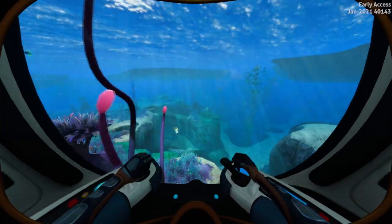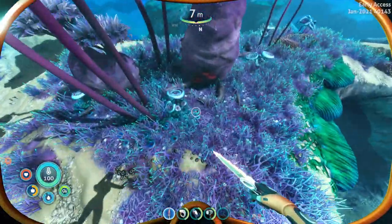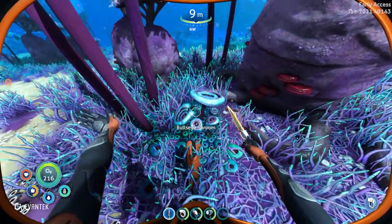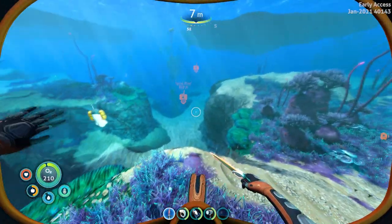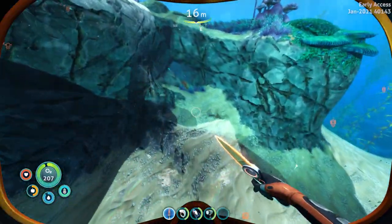The first three plants that we can find are in the shallow twisty bridges biome, which makes them quite easy to find. Here we have the bullseye shroom which you harvest by hitting with a knife. From this single chunk you can start growing a whole garden and it only takes up one inventory slot.